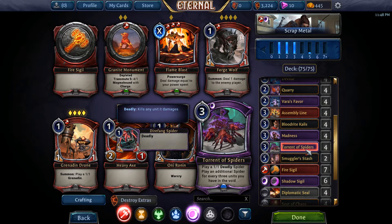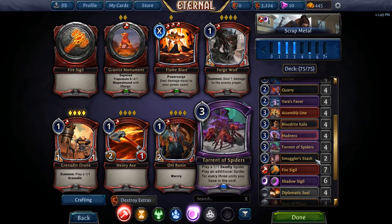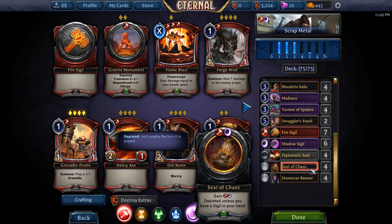Torrent of Spiders gives you 1/1s with Deadly — Deadly means basically poisonous, any minion that takes damage dies. You get additional 1/1s as it goes into the void. Smuggler's Stash is excellent in this deck because you get two units back and weapons. Diplomatic Seal is good, Seat of Chaos is really good for getting power going with Stonescar Banner.